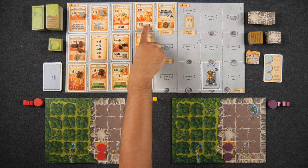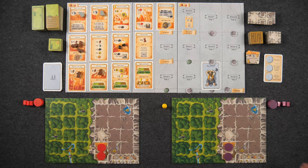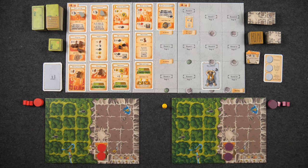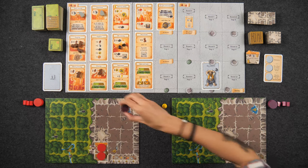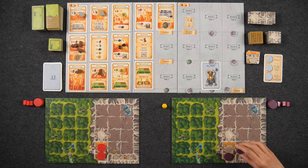Once resources are populated, you move to the work phase. Starting with the first player, on your turn you place one dwarf on an action space and resolve the action. Each space can only hold one dwarf. Once done, it goes to the next player in clockwise order. You continue until all players have placed all their dwarves. There is no limit to the amount of goods and resources you can hold.